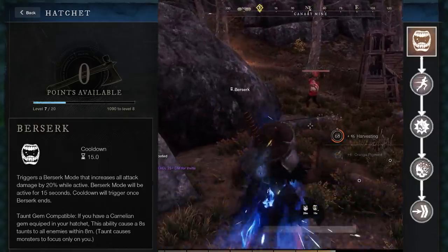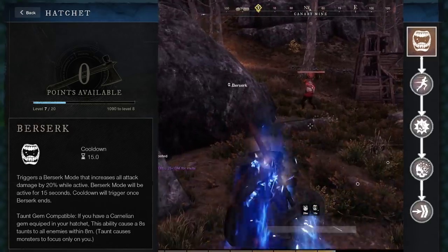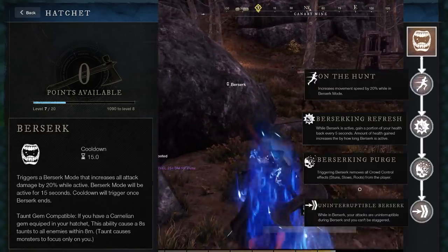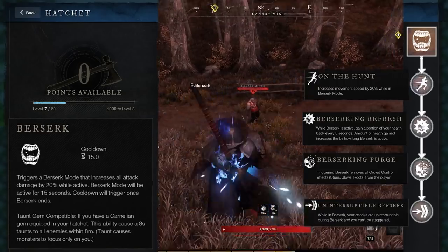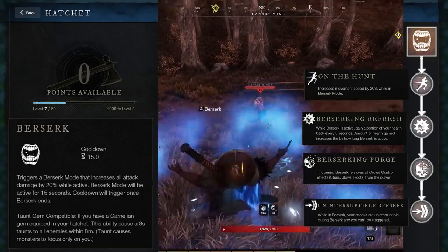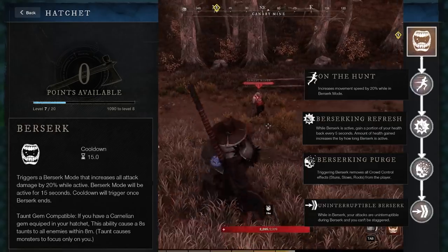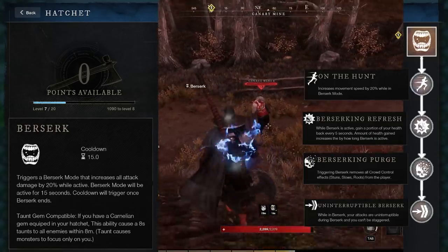Your main ability is Berserk. It increases your damage by 20% for 15 seconds. It can also taunt, and it can be upgraded a lot. When upgraded, Berserk increases your movement speed, heals you every 5 seconds, removes crowd control, and prevents you from being interrupted. It's kind of insane, and you should use it as often as possible.